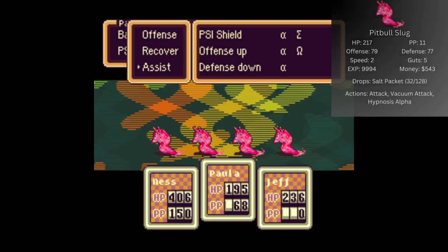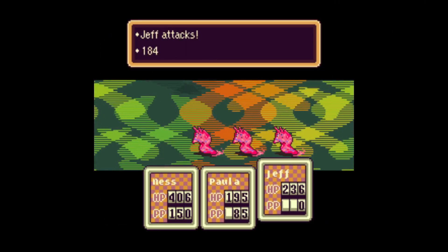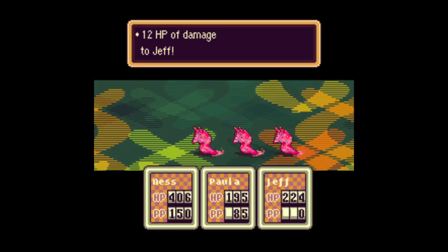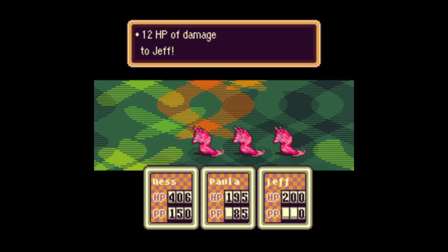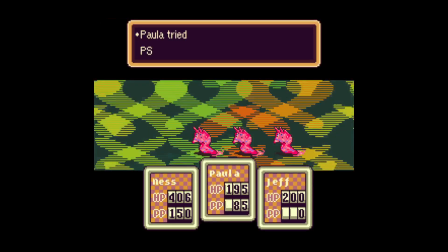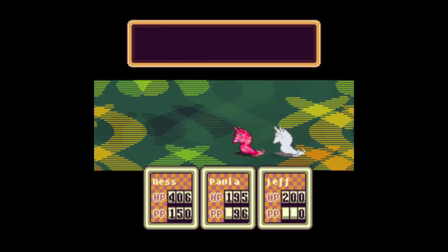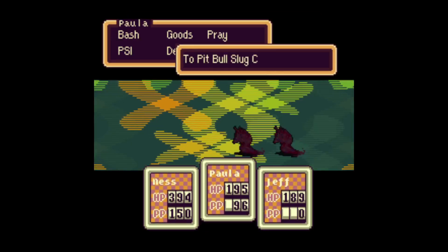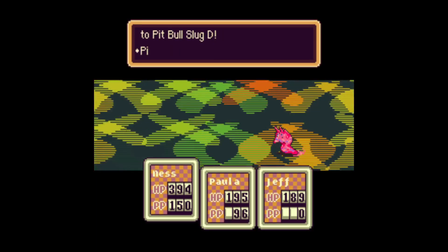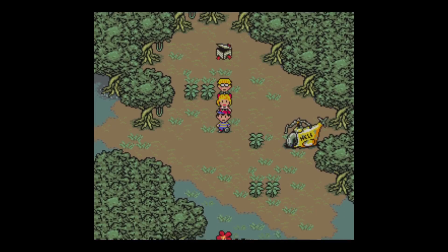We got new enemies here — Pitbull Slugs. Use Mega Omega on them. Creepy PP! Hooray! I think they're like the attack slugs, except they can use PSI right off the bat, which is partially why I'm farming the most PSI points. That and so I can use more Freeze Betas later. Who's missed worldwide now? What's in here? Couple life noodles — always good.